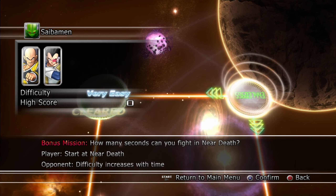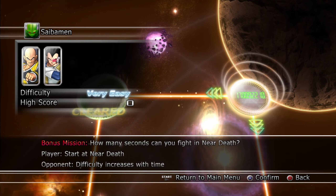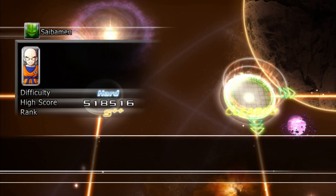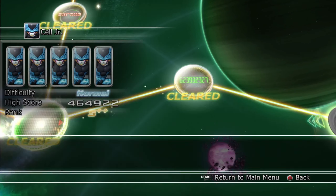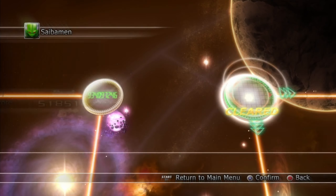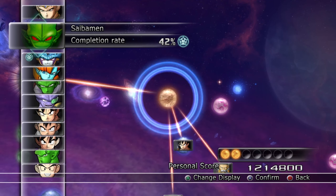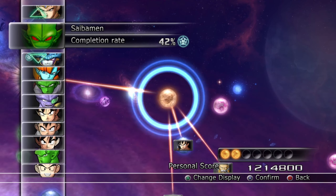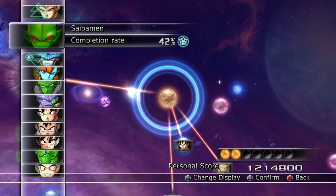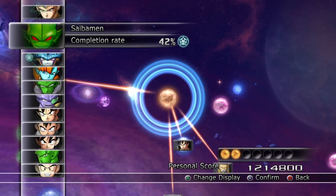Right next to the boss battle we have Vegeta and Nappa with 'Start at near death,' but we're going to focus on that in the next video, Part B. For right now, this covers all the battles we've unlocked for Part A of Saibaman. Thank you for watching — make sure to subscribe to my channel for more Dragon Ball Raging Blast 2. If you want to see the completion or how things work in Galaxy mode, share this video. Keep on playing — game for life, see you later!